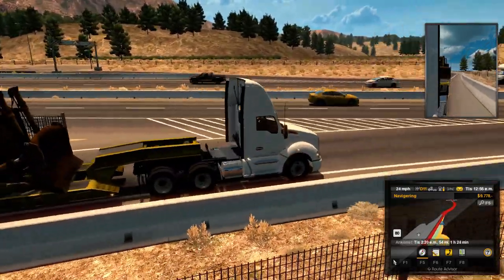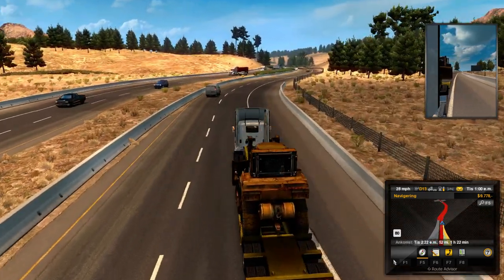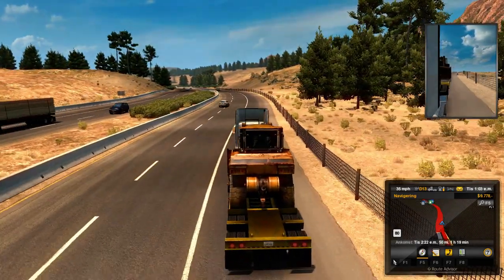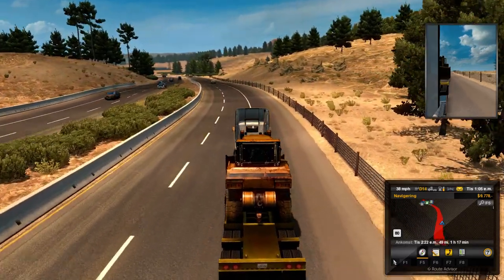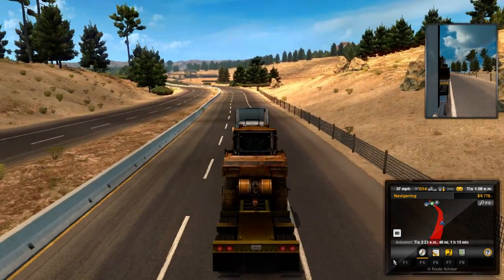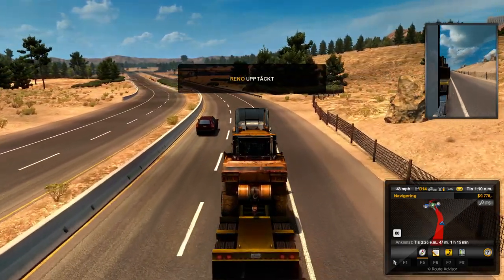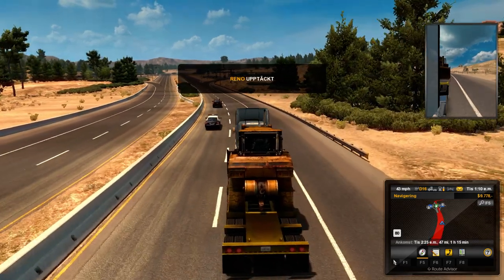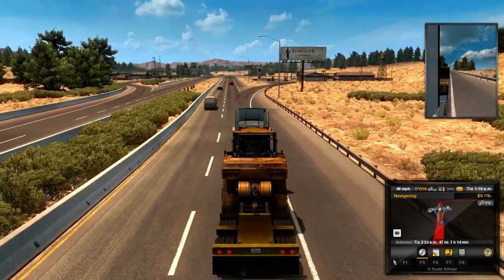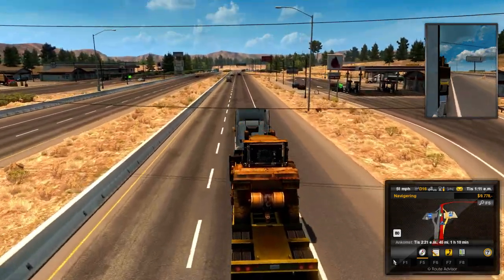The point is, in this game it's a relaxing thing to drive this truck all over the US. I can't wait until we can drive all over the US — from east to west or opposite. As you can see here, it's 80 miles per hour, so we have more speed here in Nevada than in California.